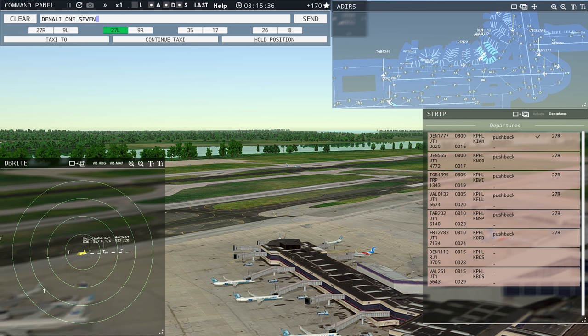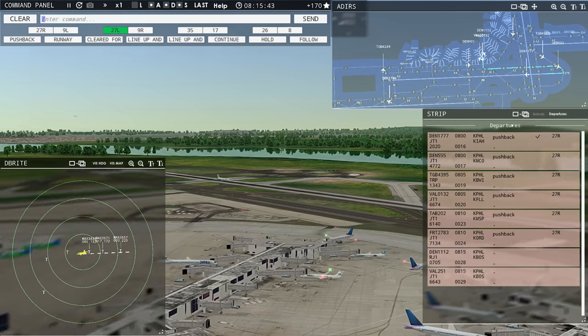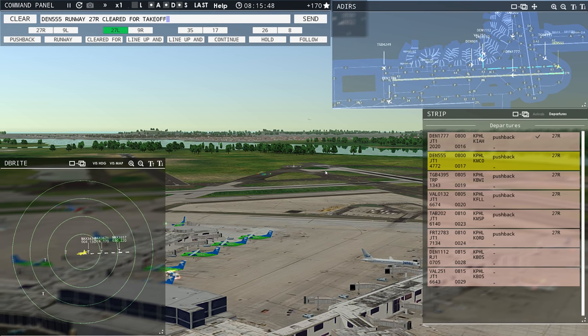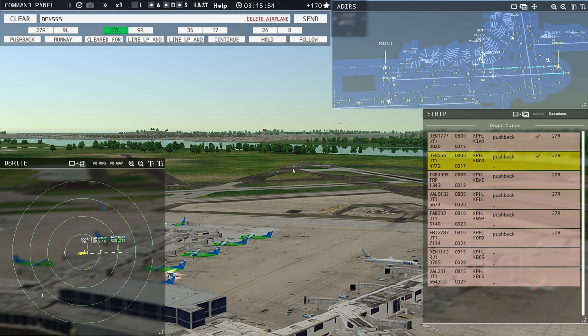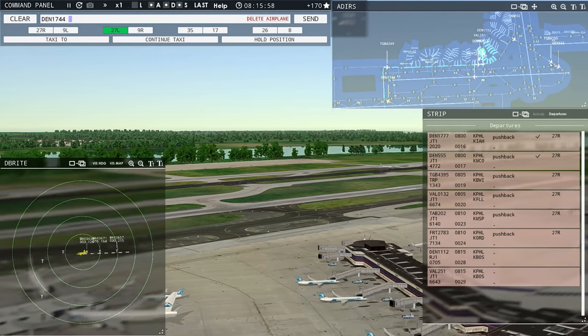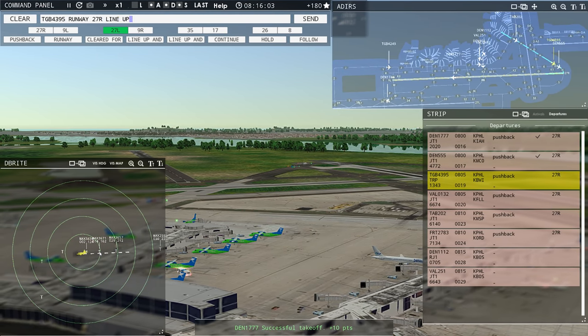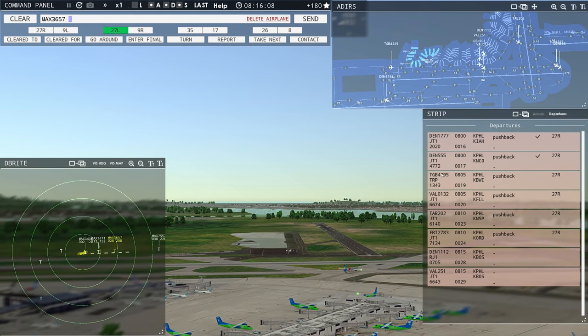Value 0132, runway 27R taxi via Kilo. Runway 27R taxi via Kilo, Value 0132. Globe 4284, contact departure. Philadelphia Tower, Value 251 requesting push and start. Probably going to have to wait. Roger, good morning. Denali 1744, taxi to the terminal via Yankee Juliet. Taxi to terminal via Yankee Juliet, Denali 1744. Denali 555, runway 27R, cleared for takeoff. Globe 4395, runway 27R, line up and wait. Runway 27R line up and wait, Globe 4395. I will say I don't see any heavies — I guess I just haven't had any heavies just yet.